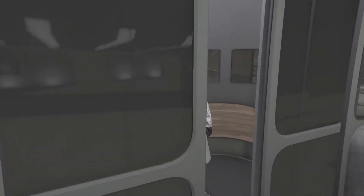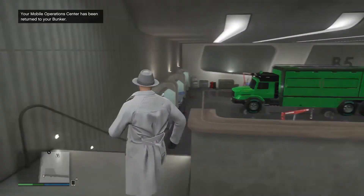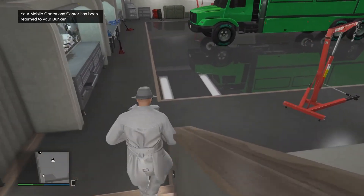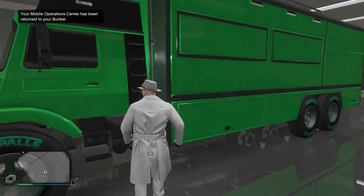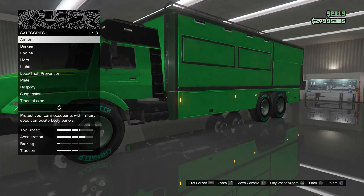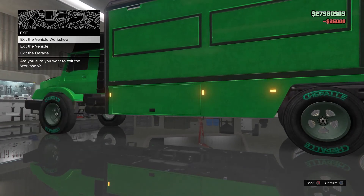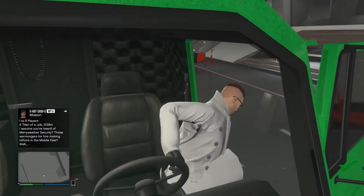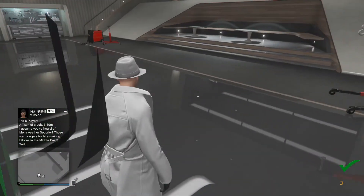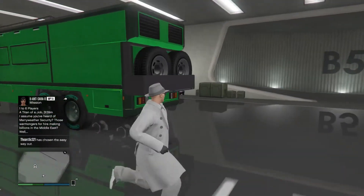Alright, let's see if this worked — it should work already. As you can see, the Terrobyte is already merged. So what you have to do now is jump in this Terrobyte, press the right arrow, and change the brakes back to race brakes. Back out — that's going to be saved. As you can see the little circle in the right corner, it's saved. So now you've got a modded Terrobyte inside your nightclub.